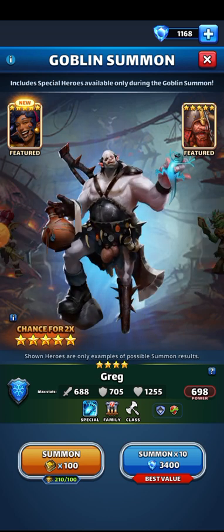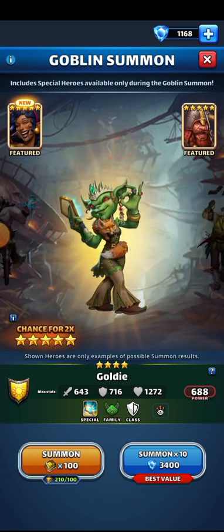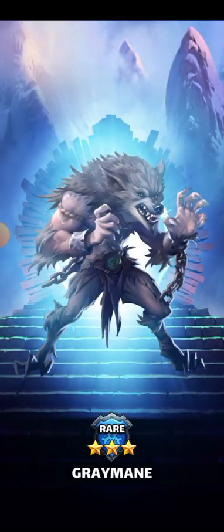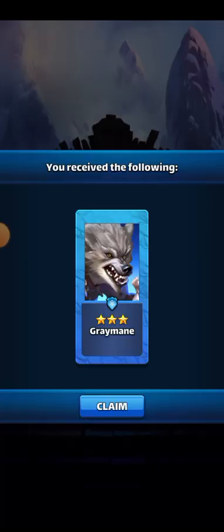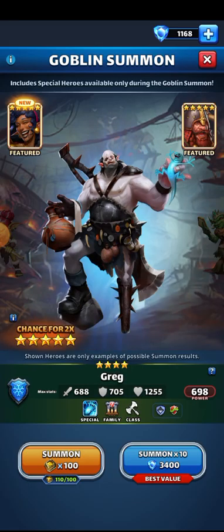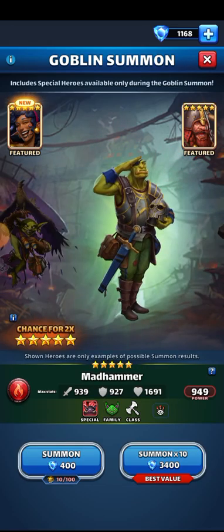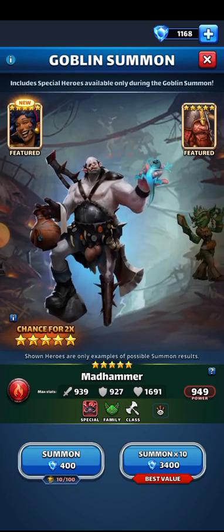It's two coin pulls, so let's go ahead and do those — hopefully I get something I don't already have. Blue, blue, blue — come on. Blue, blue — ah, green. Not what you want to see. All right, last coin pull. Balthazar — well, that's unfortunate. Maybe I'll get something next time.